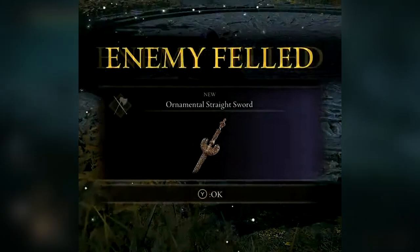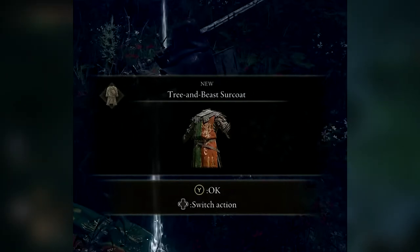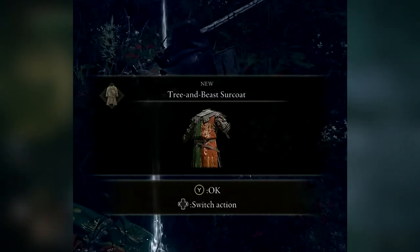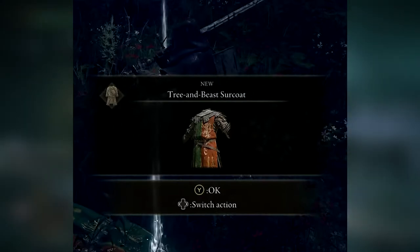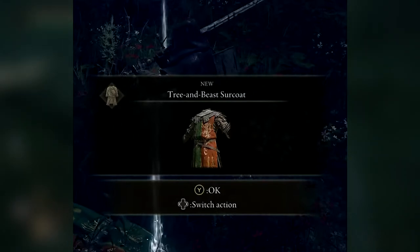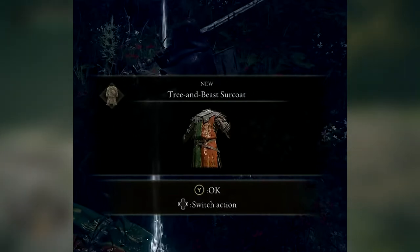Then we do have one piece of armor: the Tree and Beast Surcoat. This one looks quite cool. That's also why I put a little warning in my video about all 10 classes in the game — a lot of the starting armor is going to look hideous, and some people might steer clear of a class because of how the armor looks. But this shows you can be awarded armor for killing enemies, so you're not limited to your starting armor. When you pick your class, make sure you pick it based on stats and how you want to play.